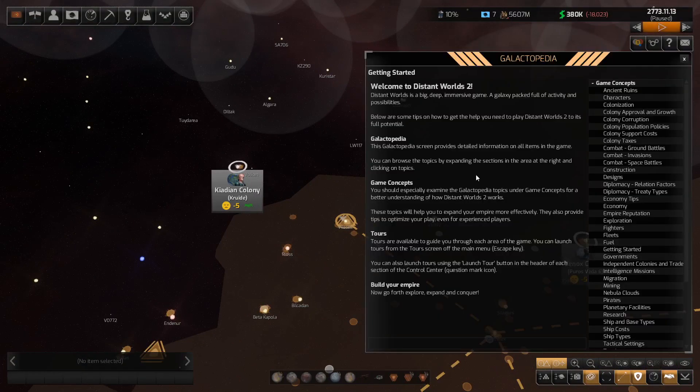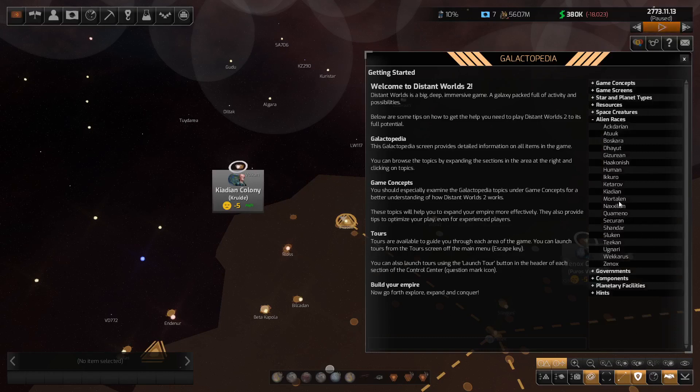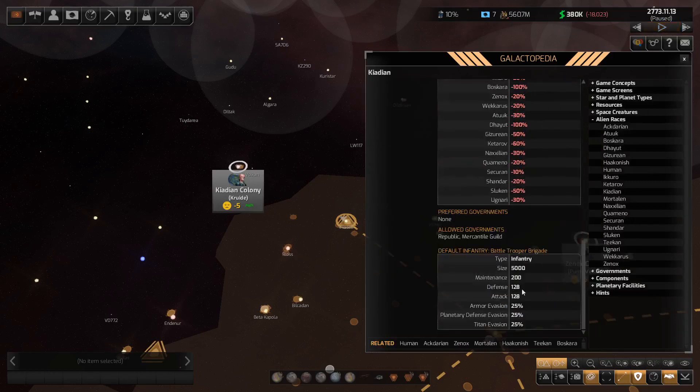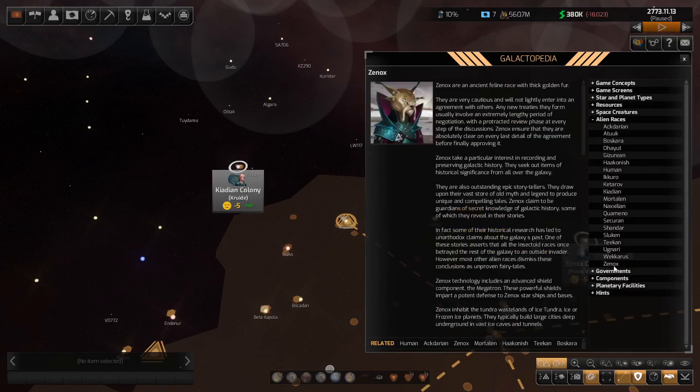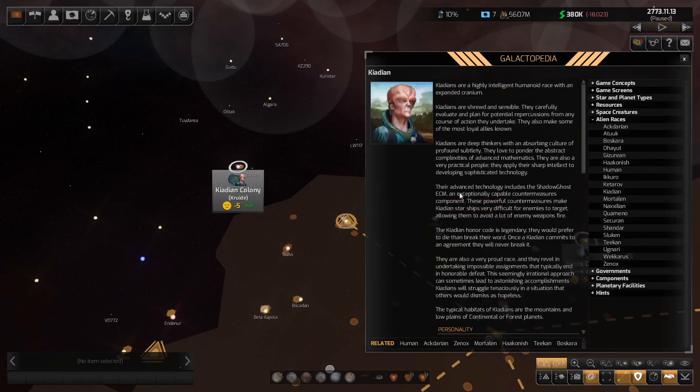If we look at stronger forces — let's have a quick look at the Galacticopedias under alien races. The Kaidians come in at 128. The Xenox were 105, so even the Kaidians are better. But I just don't like the quality of that particular planet — that is a problem.